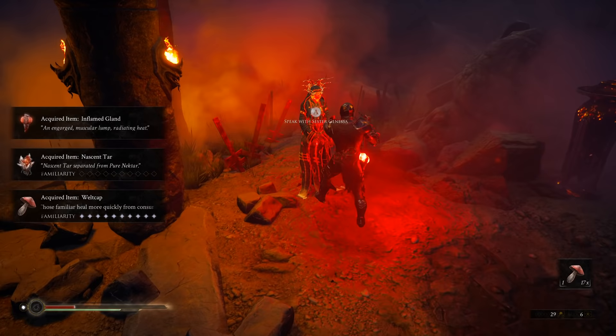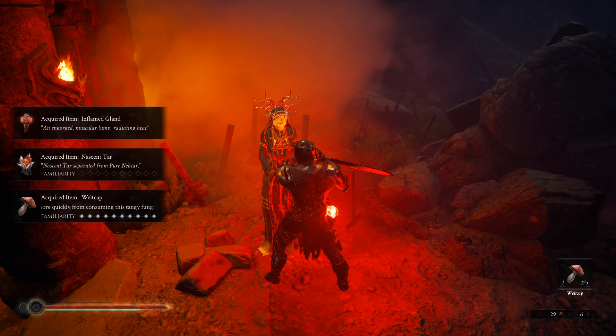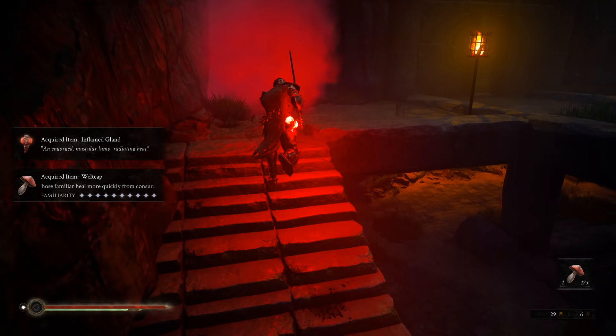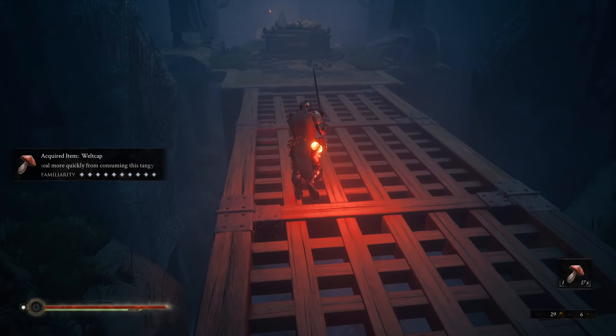You can still talk to the sester — go ahead and do that. Make sure to heal up. Now you basically need to make your way out of this area while there are a ton of enemies. I wouldn't suggest fighting through all this stuff — there are no additional items to uncover in the fog state, at least I didn't find anything in my testing. So we're just going to take the shortcut path back.